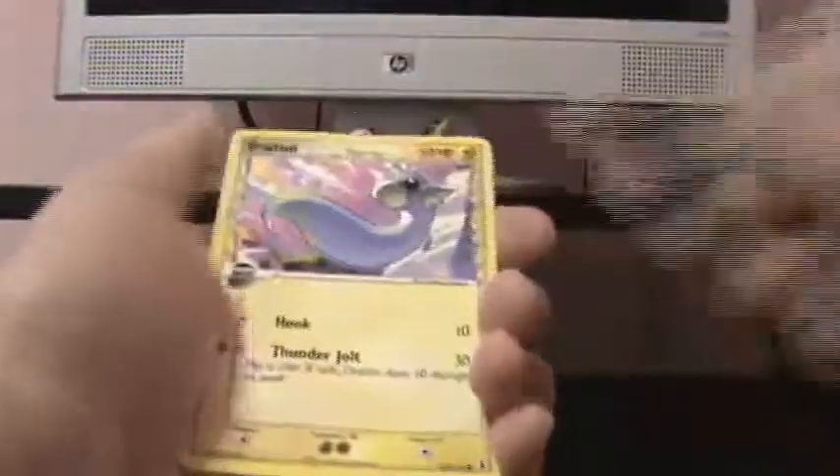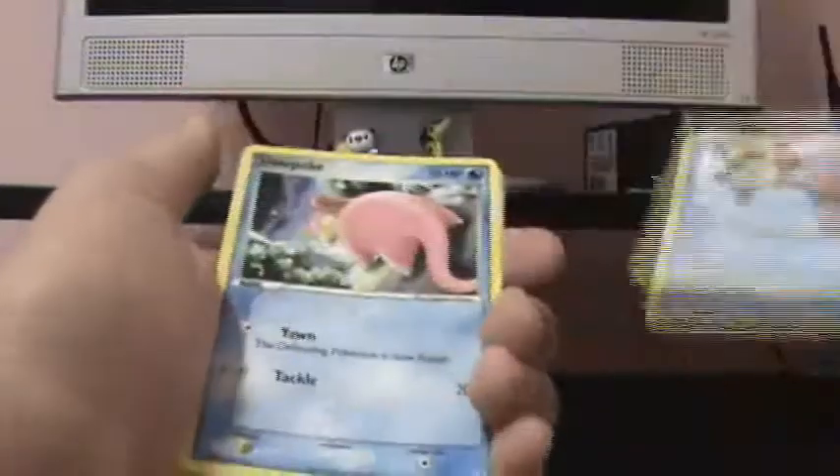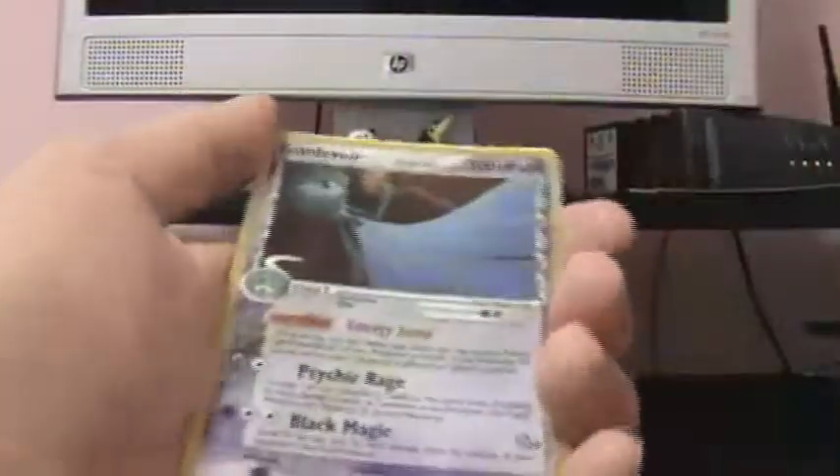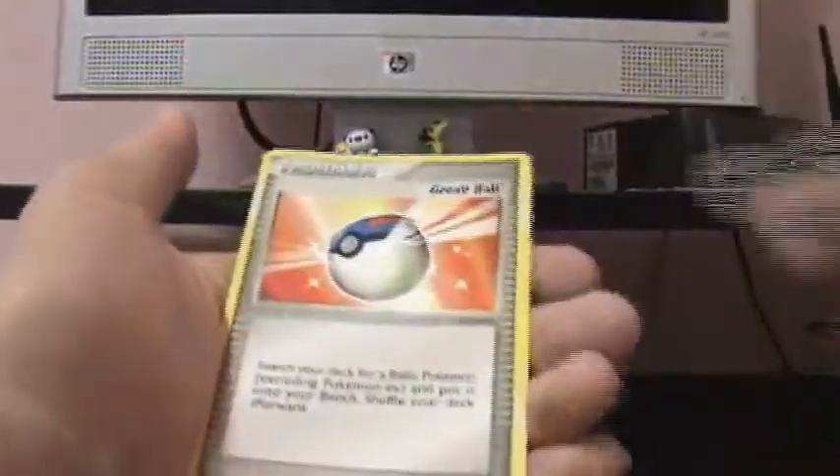Okay, Porygon, Larvitar, Dratini, Staryu, Slowpoke, Ditto Reverse, Gardevoir Hollow, cool. Oh, I have both hollow and reverse, that's awesome. Ditto, and a Great Ball.